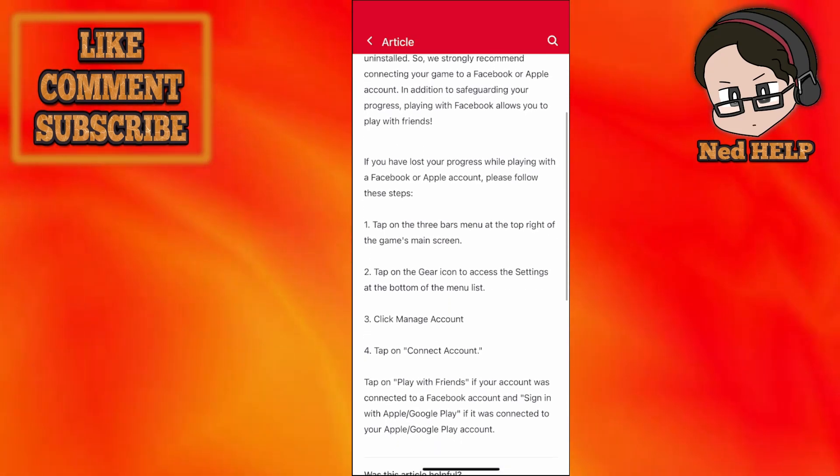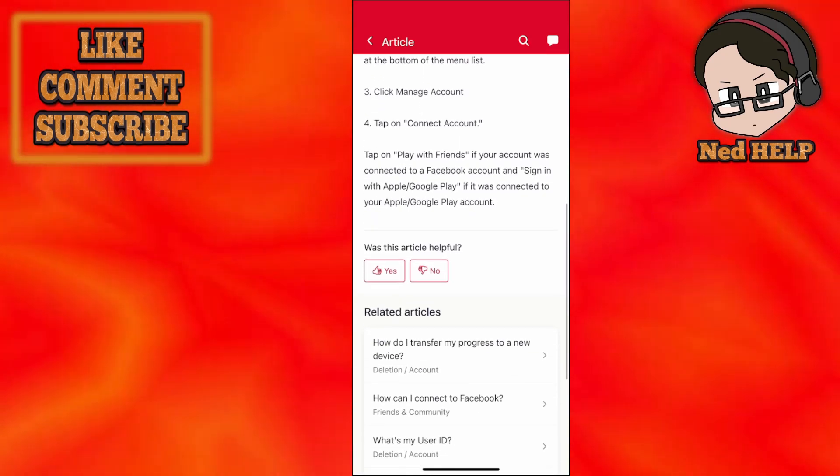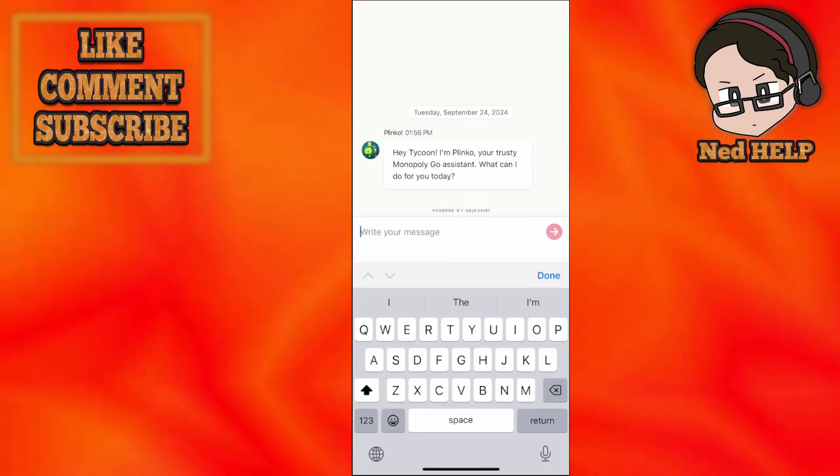It doesn't matter what this says — we want to scroll down until the search bar turns into a message icon. Click on the message icon, and this is where we text the assistant.